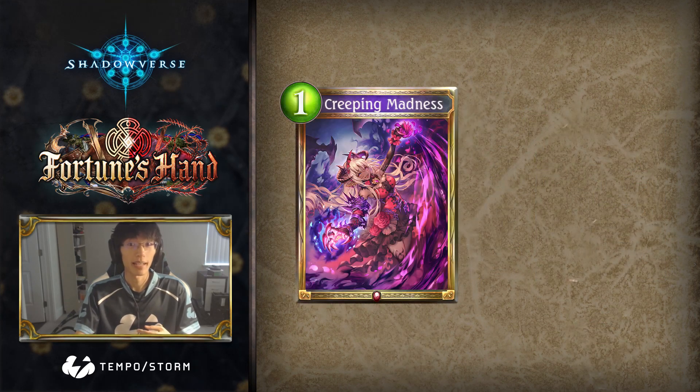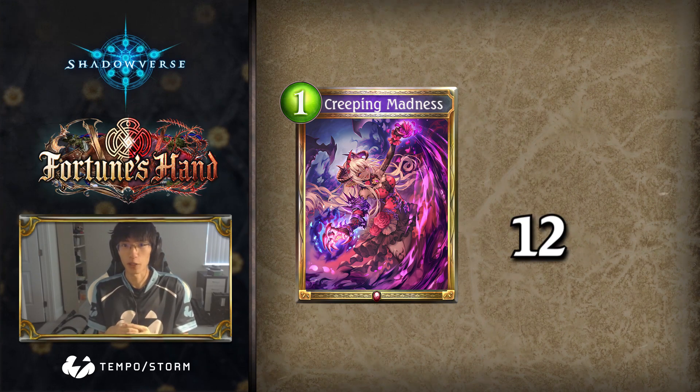If you replace Creeping Madness with Night Screech in this decklist, for example, you can play a whopping 12 copies of one-cost followers.